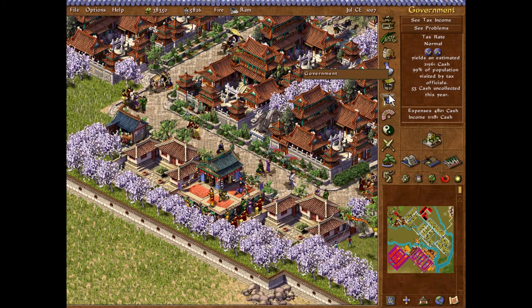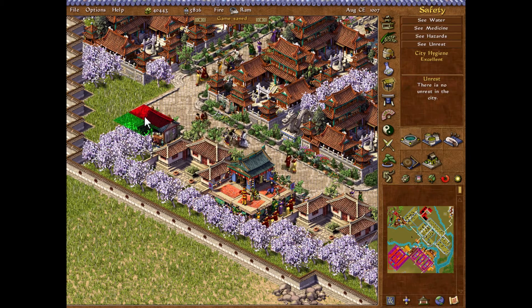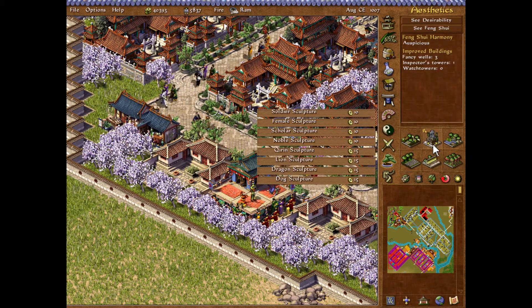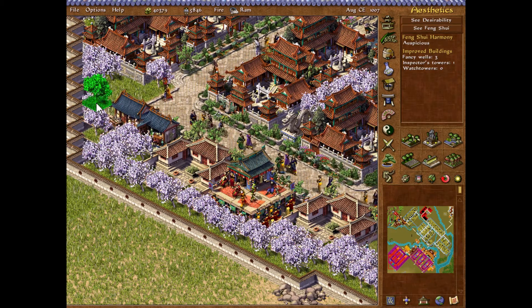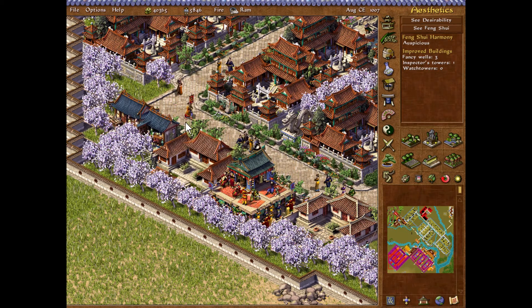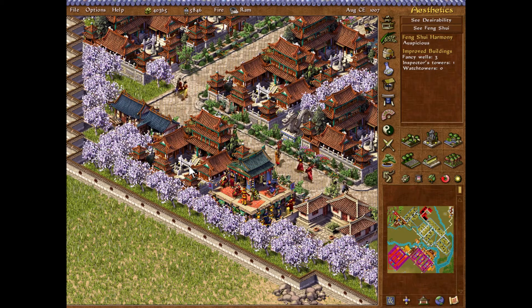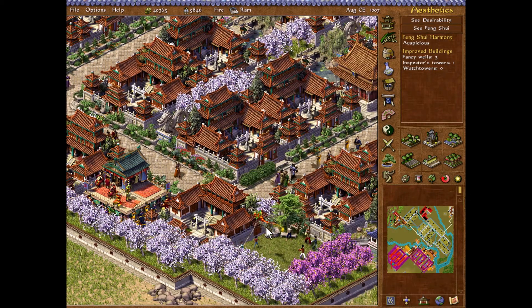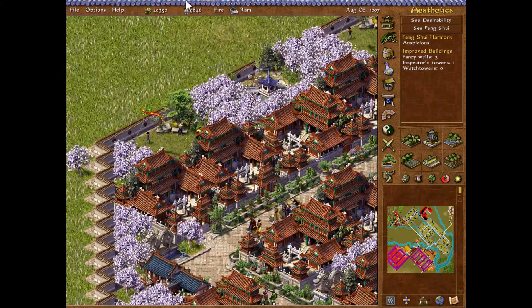Let me guess — you need acupuncture. Yep. That was not a surprise at all. So there you go. Is there all the service buildings they need? I don't think so. Yeah, they should have everything at this point. So we'll fit in the dragon sculpture — everybody needs more dragons.